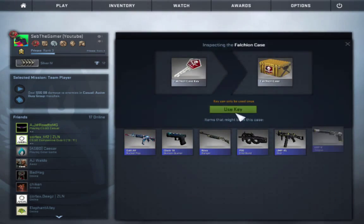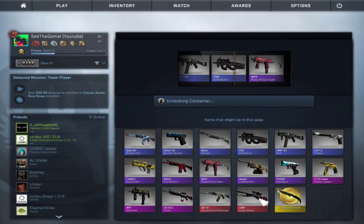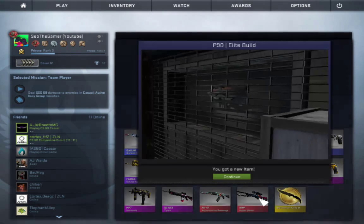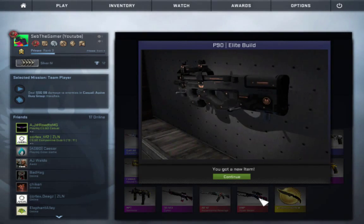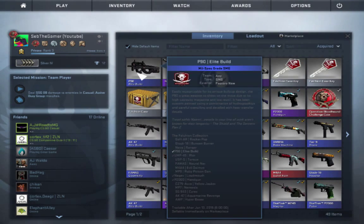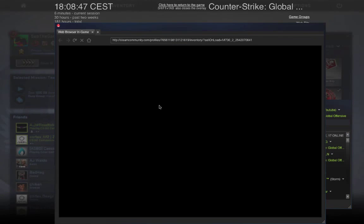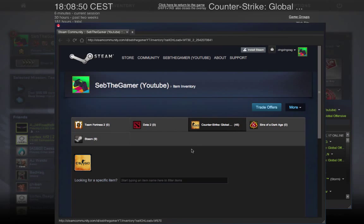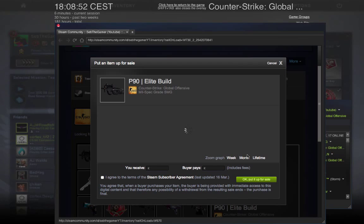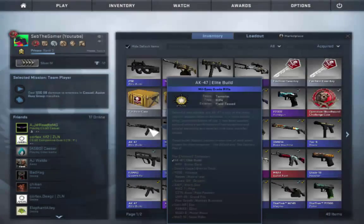Well, I want to open another one. Hopefully I can get something. A lot of purples go by, but we are so close to the Ruby Poison Dart. We got the Elite Build — P250. Oh, that's not bad. It's factory new. How much is it on the marketplace? It goes for £1.50 — actually £1.87. Not bad, man.